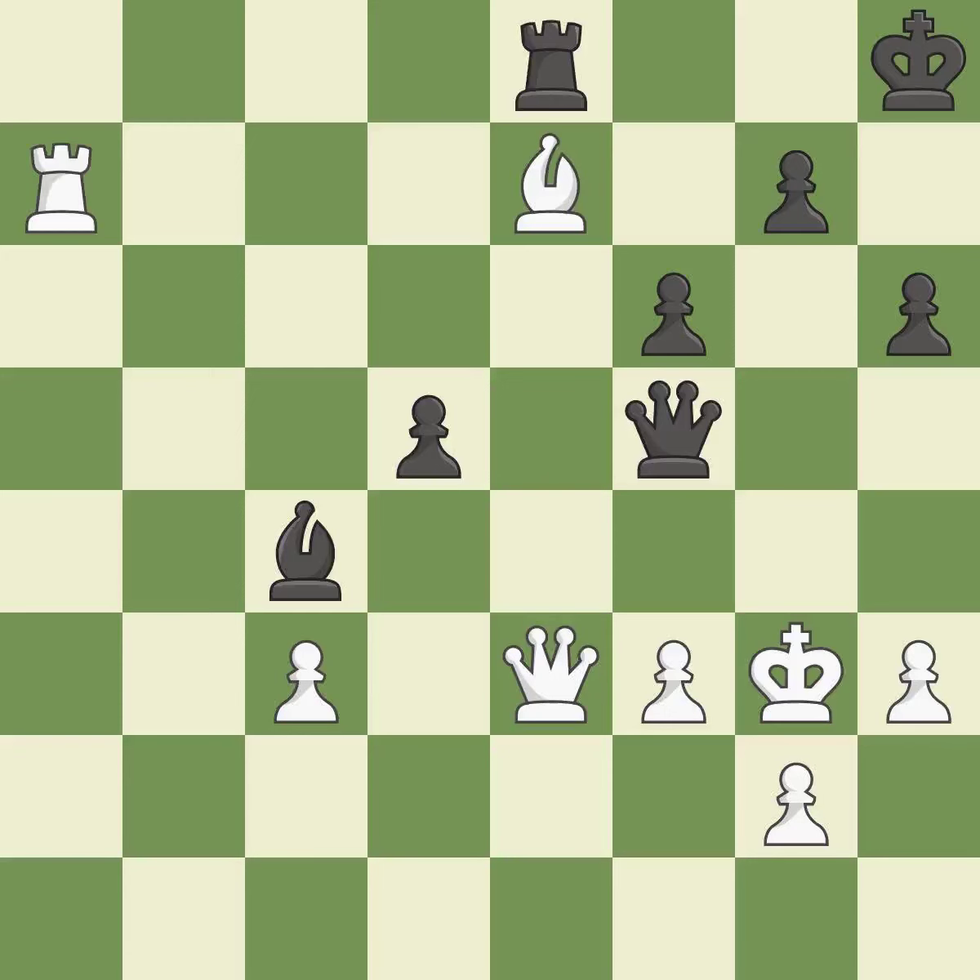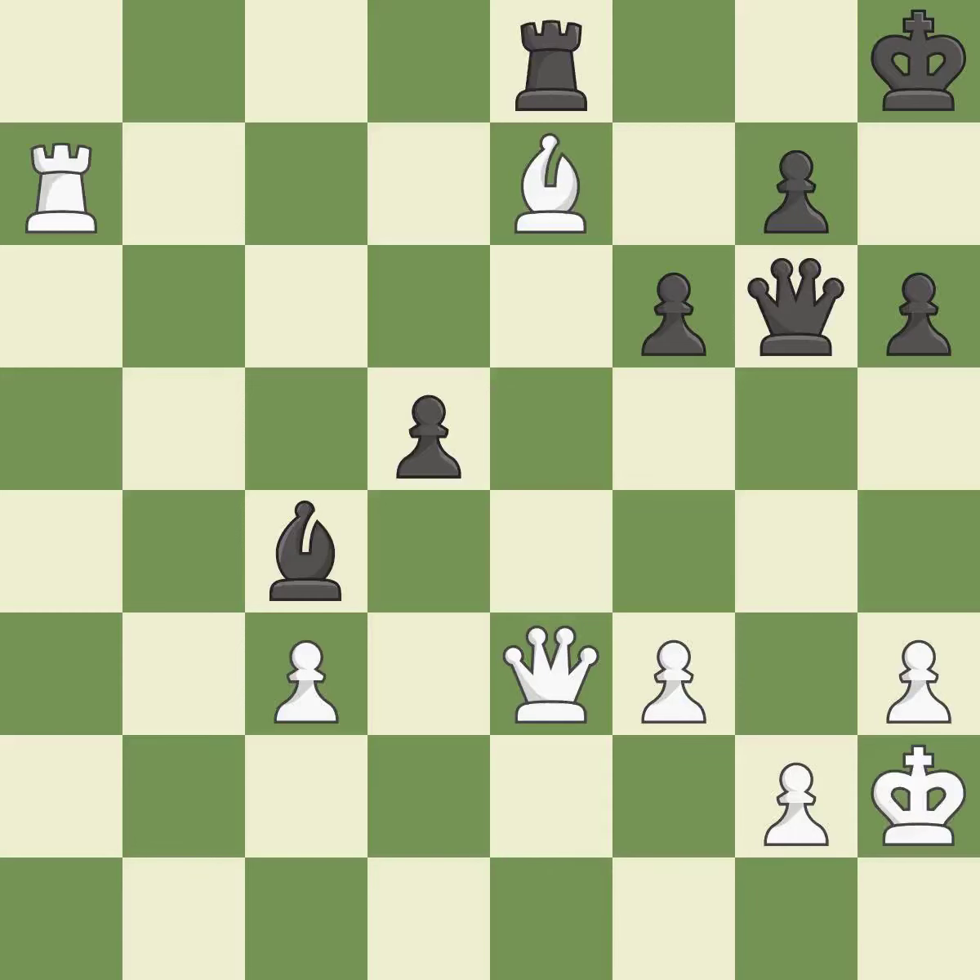This is the start of the endgame and White is equal. While not a mistake, that is also not the wisest course of action. This avoids the queen's check. That is a logical response.